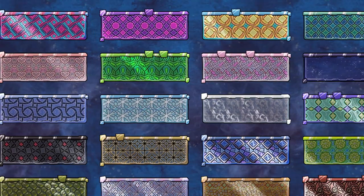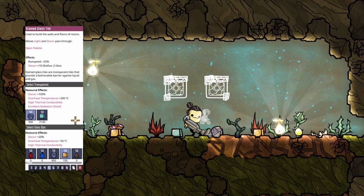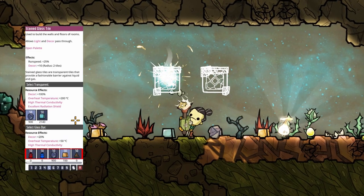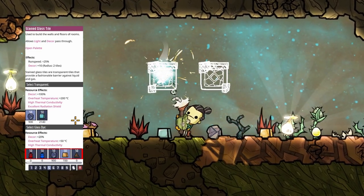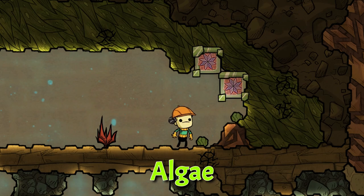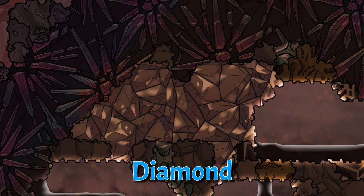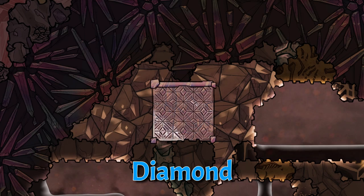And in addition to the statues, there's the stained glass. Stained glass can be built from 50kg of diamond or glass plus 50kg of a lot of different materials. For example, if you add algae to the mix, you will get that beautiful mosaic tile. Dirt will give you this minecrafty tile. If you mix diamond with diamond, you will get the one with the highest decor value.